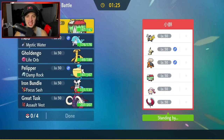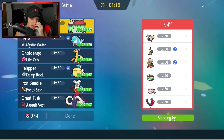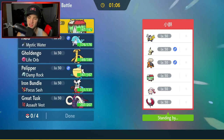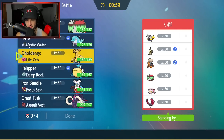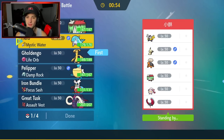Second match — looking for redemption. We're going up against Iron Hands, Mimikyu, Torkoal, Brute Bonnet, Scream Tail, and Iron Moon. I cannot believe we lost that first battle — so close. Iron Hands and Mimikyu are likely leads. Golden Go could be a solution but Fake Out is still a problem.